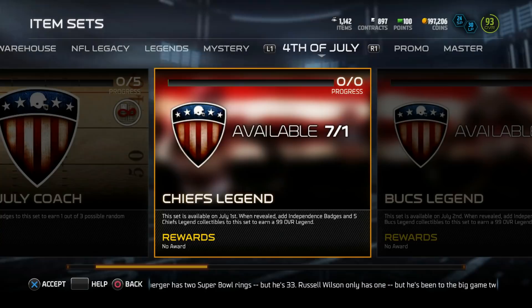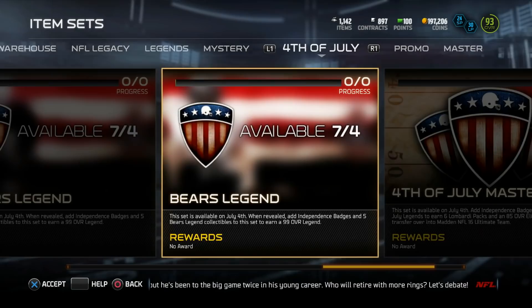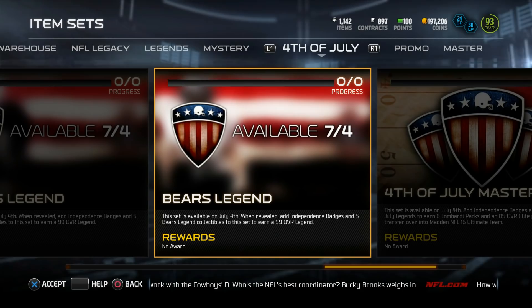This set is available on July 1st. Add independence badges and five Chiefs legend collectibles to this set to earn a 99 overall Chiefs legend — and also a 99 overall Bucks legend, a 99 overall Redskins legend, a 99 overall Cardinals, and Bears. Damn, no Cowboys in this promo.